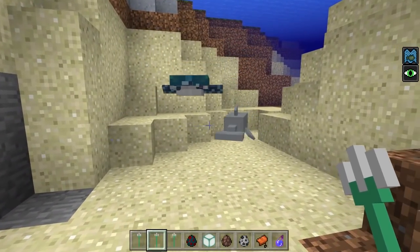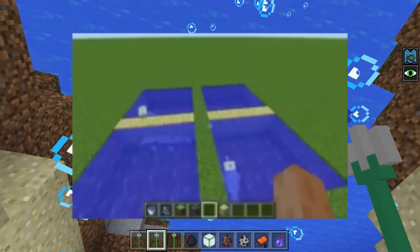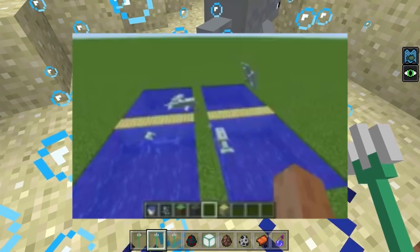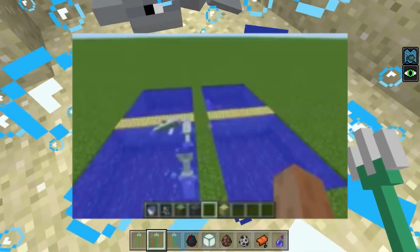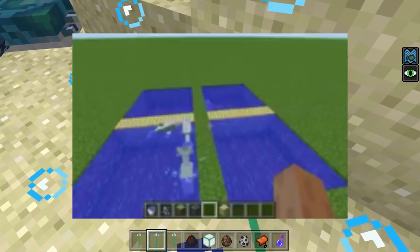Maria is actually a developer at Mojang. She posted some of the first gameplay footage of dolphins. It's not the best resolution video, but you can still make it out — you can actually see exactly how the dolphins are going to be acting and how they're going to be jumping from water to water in Minecraft. I have to say, this is so awesome.